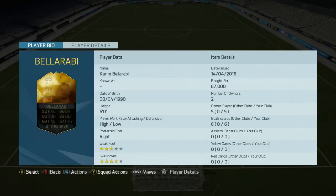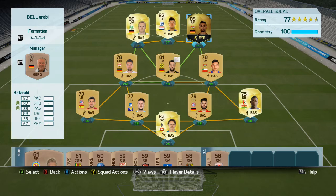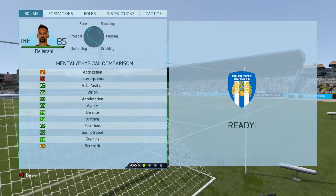In 5 games he scored me 5 goals. He's currently going for about 60,000 to 70,000 coins. I played him in the right forward spot because of the high-low work rates. He's also got 87 attacking positioning with 93 acceleration, 89 agility, 92 sprint speed and 82 reactions.